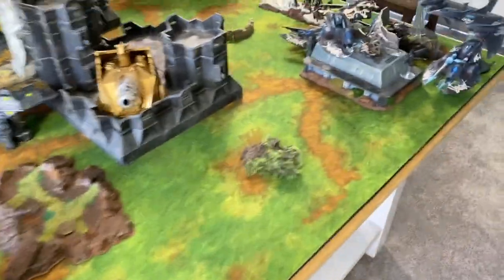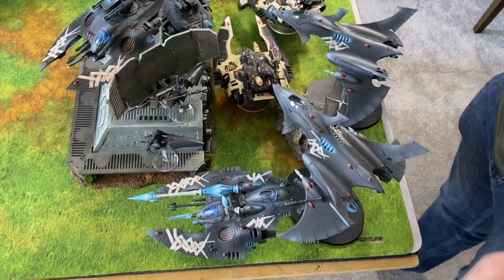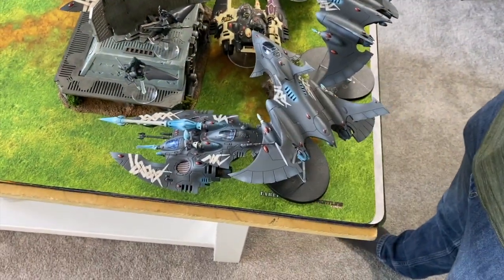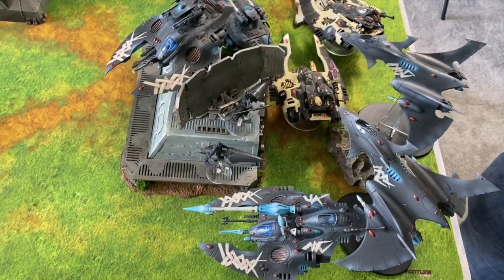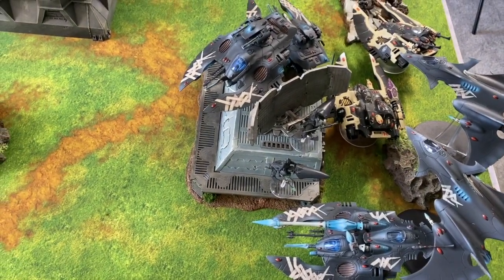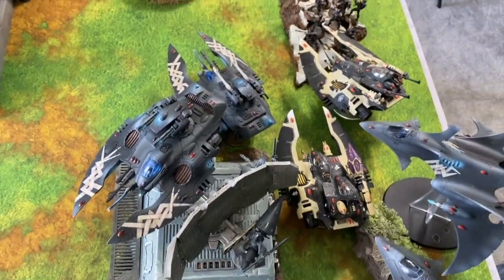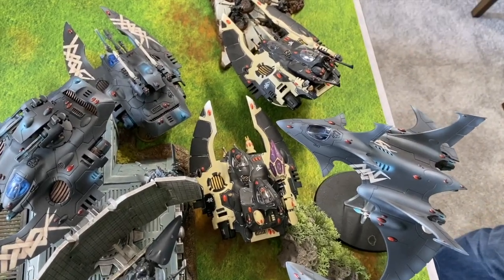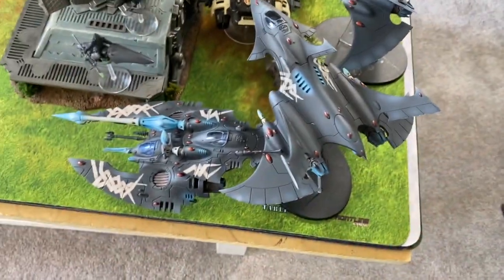So Mike, what did you do? Oh wait, it's a castle — do we really need to go into details? As Joel has pointed out multiple times, I have castled. I put my big 20-man in deep strike, a ten-man in one Wave Serpent, a ten-man Dire Avengers in the other Wave Serpent, and my six-man Fire Dragons in the Falcon.